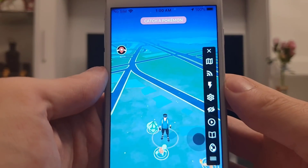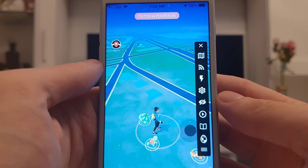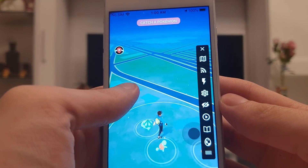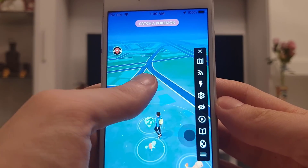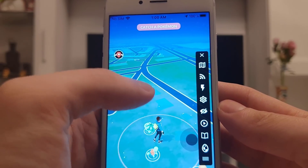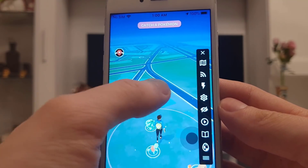Hey guys, in today's tutorial I will show you this amazing Pokemon Go hack that works on both Android and iOS devices, and it comes with all the features unlocked such as the GPS, the joystick and the teleport function which will allow you to teleport anywhere around the world.